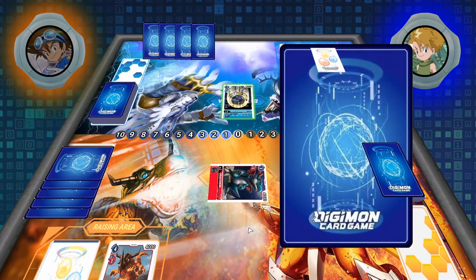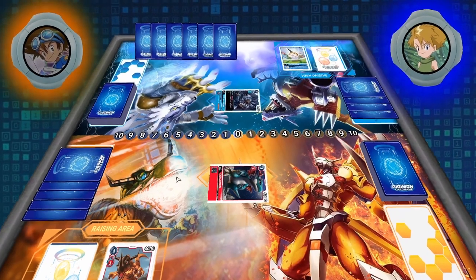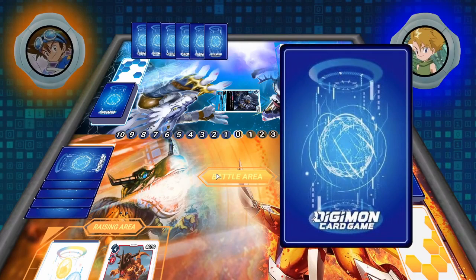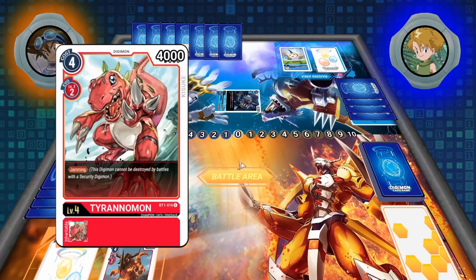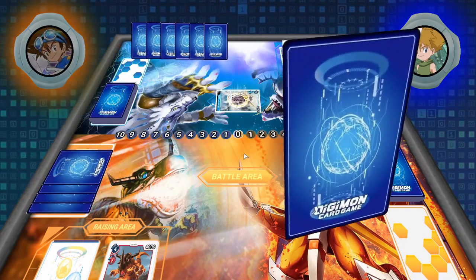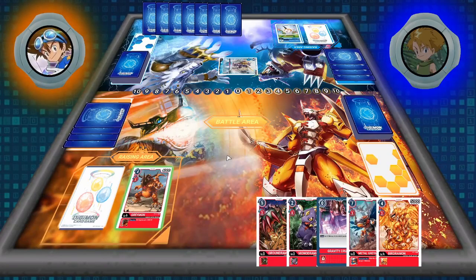Inheritable Skills are really strong. Our Agumon has: during your turn, this Digimon gains 1,000 DP. So if we digivolve Agumon into Greymon, Greymon now gains 1,000 DP during our turn. The opponent plays an option card to get more memory, digivolves into Garurumon and takes out Dracomon, gets 2 attacks, and then digivolves up into MetalGarurumon. Now it's my turn.